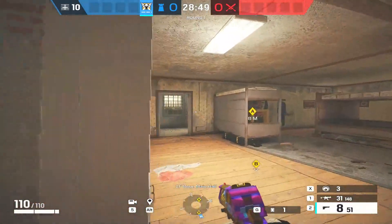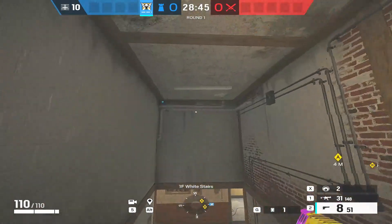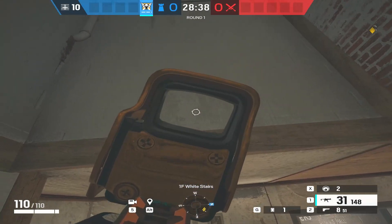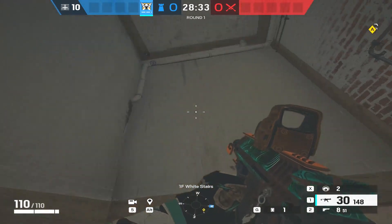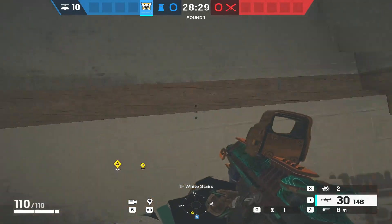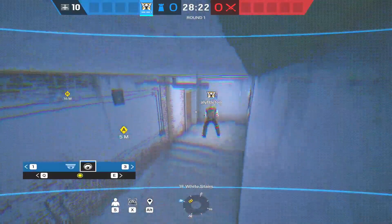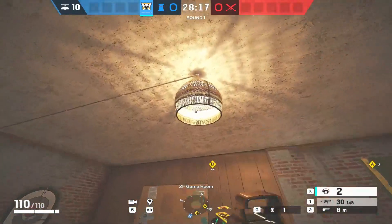The next one is dead simple — just to cover wide stairs. It's probably the most simple camera in the book: right up in the corner. An attacker pushing up isn't going to be looking up there. Try not to put other utility like a Fenrir near this camera because if they have to turn to shoot the Fenrir, they might then spot the Valkyrie cam. From here you can see all of wide stairs and possibly through the breach wall depending on where your rotate is.